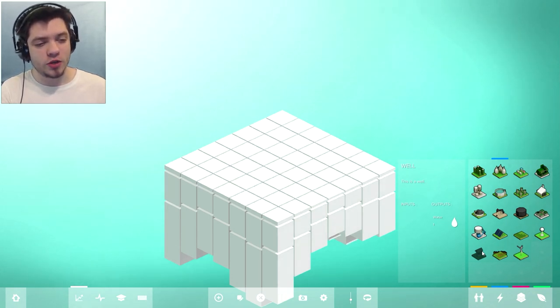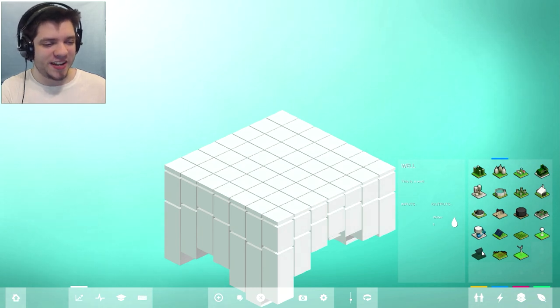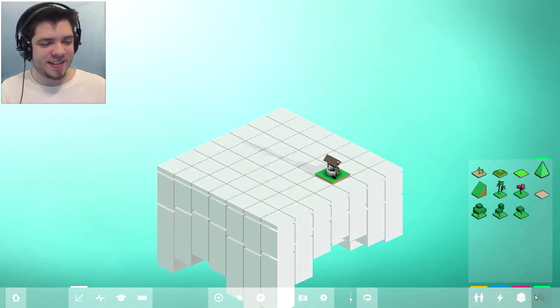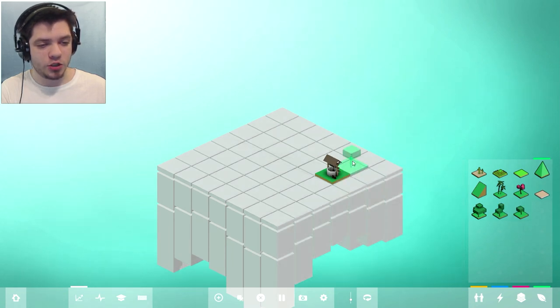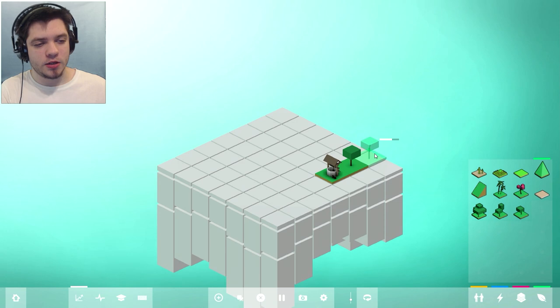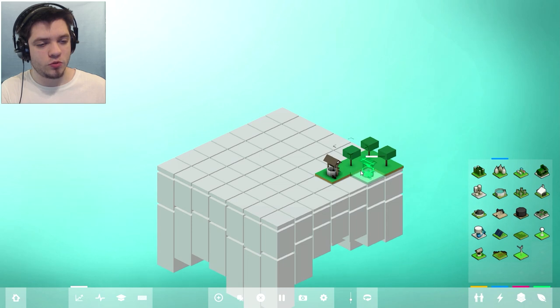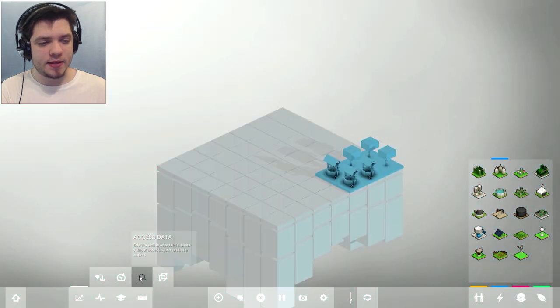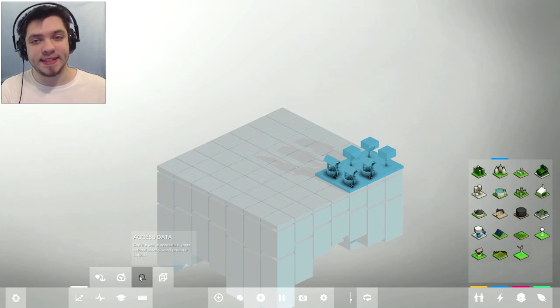The menus are a little bit too transparent for my liking — I'd like them a bit darker so I can see the words better. But it's fine, it's a style. So we can put the well right here. It looks cute. After the well, we can put two or three regular trees. And then you can select access data — if it is blue, it means all of these blocks have access to the edge of the world, because the edge gives them the ability to produce things.